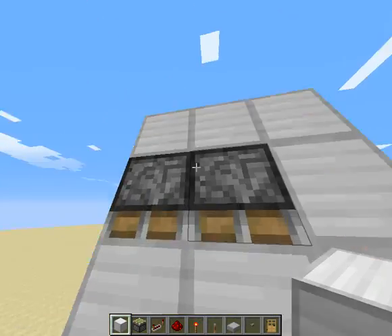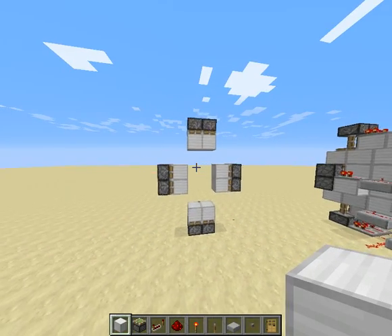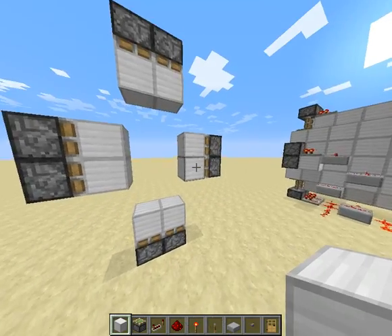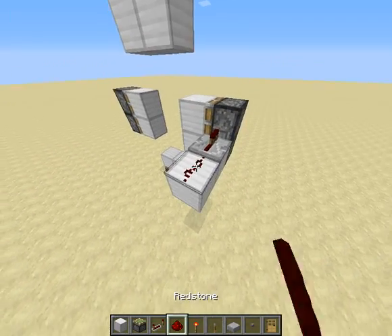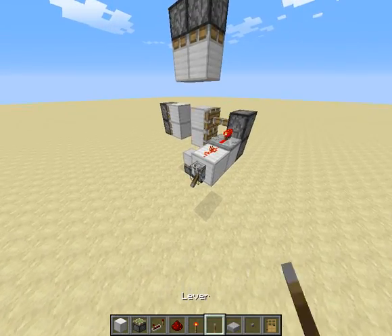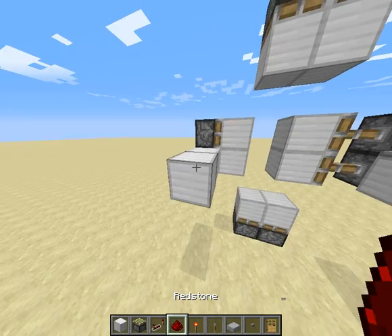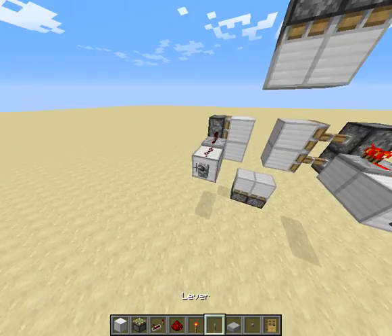That might not be exactly an upside if you're building this in survival or on hard. But there you go. There's the out frame for where the pistons are going to be in the base. As you can see, if we power this, let's quickly do that — if we power this, you can see those both extend. And if we power this, then these will extend too.